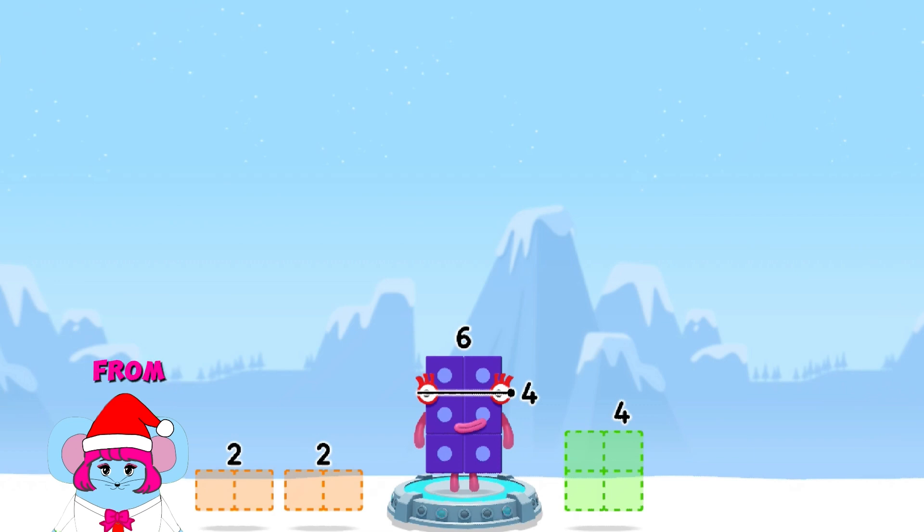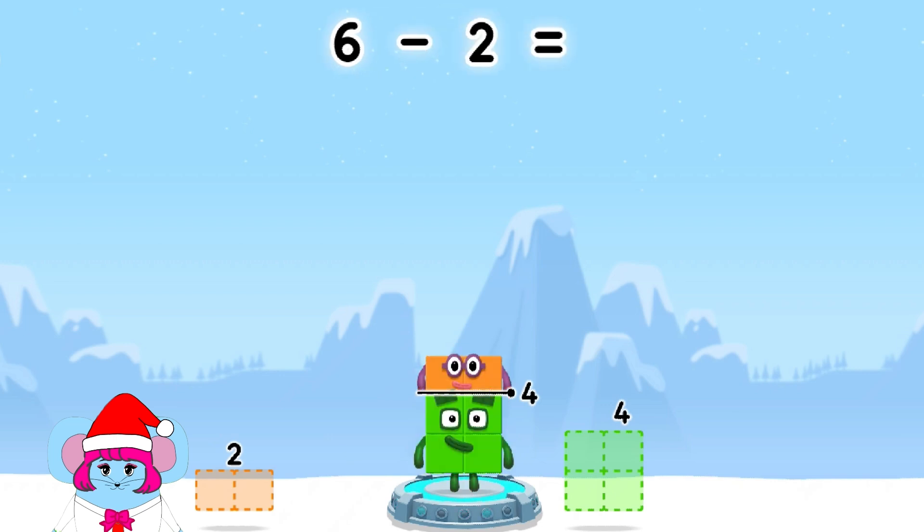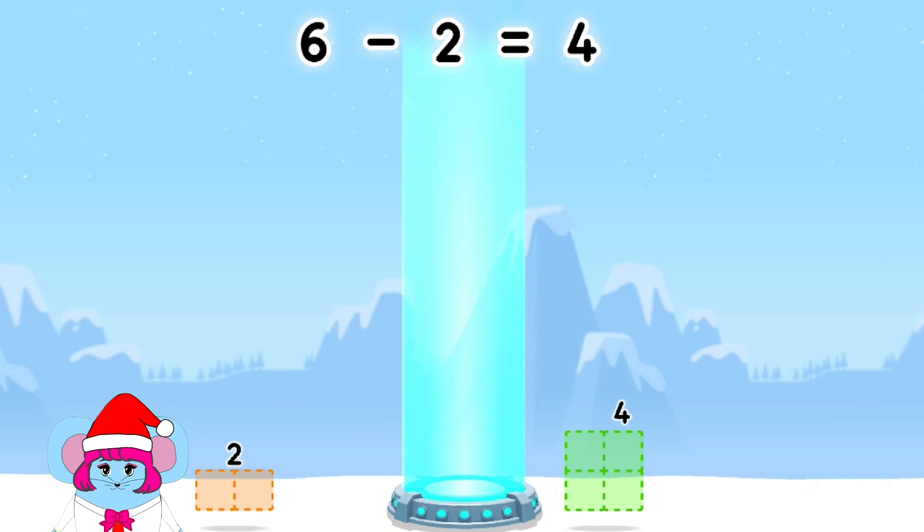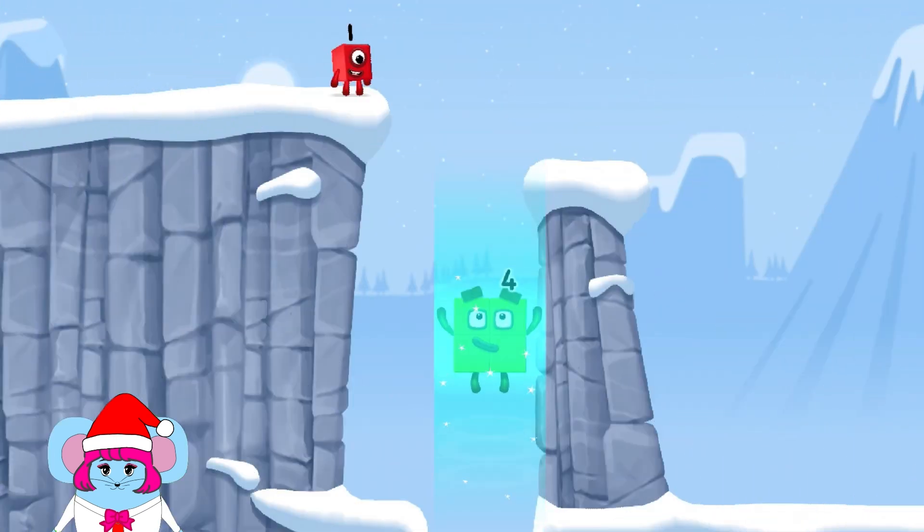Take number blocks away from 6 to leave 4. 4, 4 — 2, 2, 2 — you got it! 6 minus 2 equals 4. 2! Amazing!